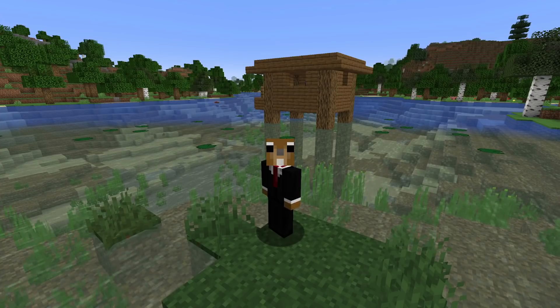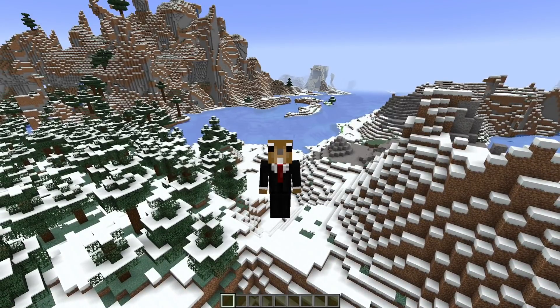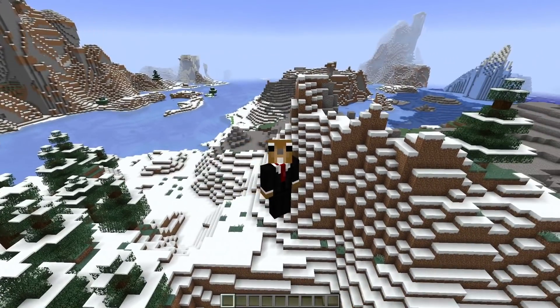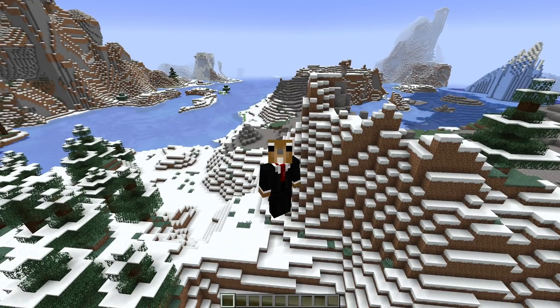Let's start with something technical: the game uses a new method to generate random numbers. One direct consequence is that if you enter the exact same seed as last week, your world would look different. This shouldn't be a big issue since the whole terrain in 1.18 changed anyway, and we're still in snapshot phase. Also, there was an issue where there were only 2 to the power of 48 different seeds for a while — with this change of the random number generator, we're back to the usual 2 to the power of 64 seeds, something I hinted at the end of the last video.